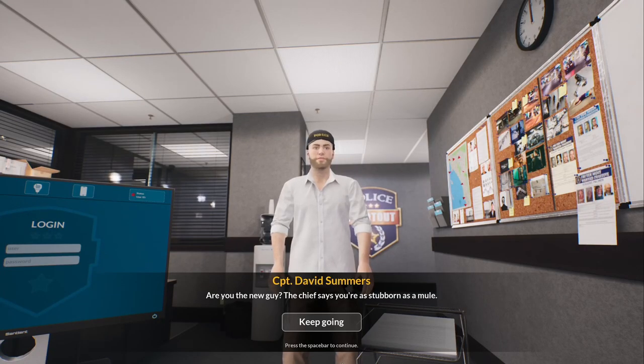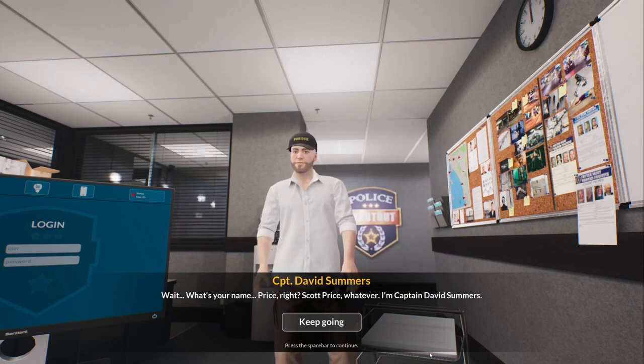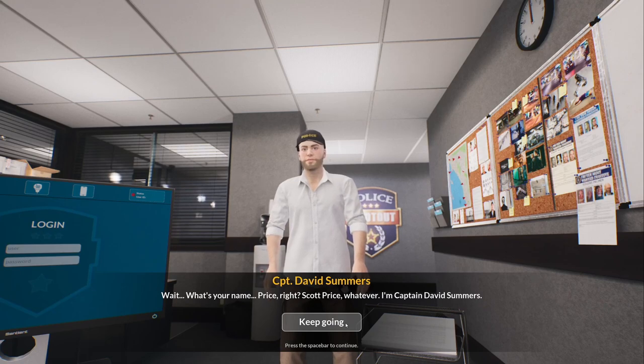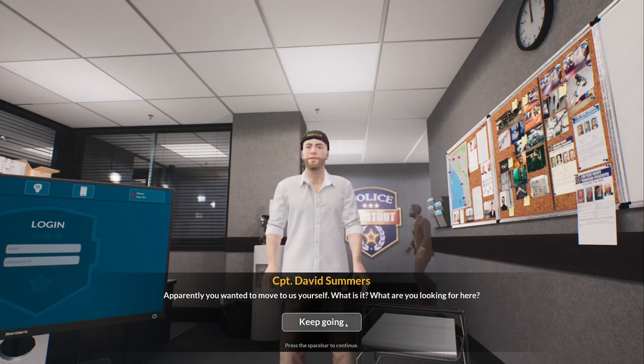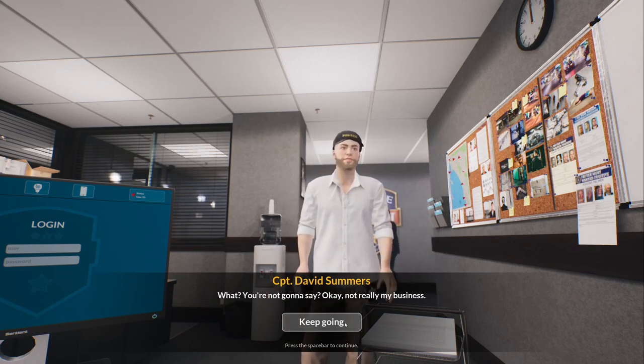Are you the new guy? I am. The chief says you're as stubborn as a mule. Wait, what's your name? Price, right? Scott Price. Whatever — I'm Captain David Summers. Apparently you wanted to move here yourself. What are you looking for here?